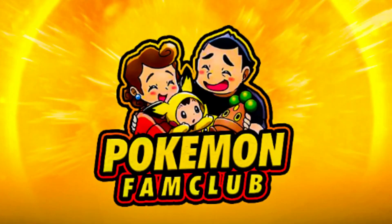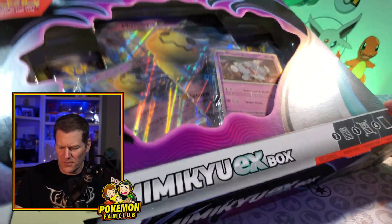We're going to take a little break from Crown Zenith today, rip some packs, give away some cards. Let's get into it. This little guy comes in a cute little box set.